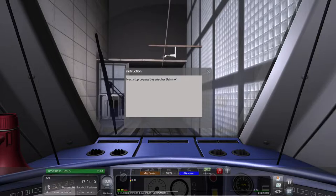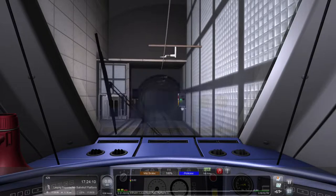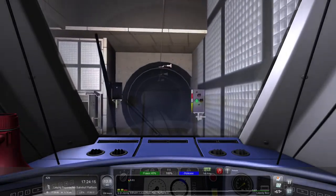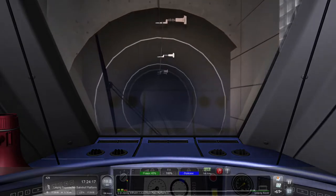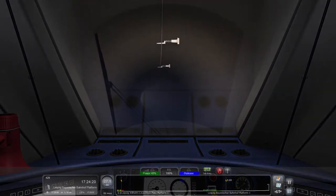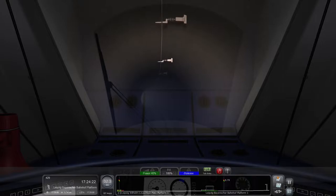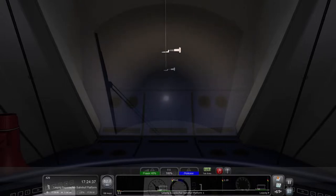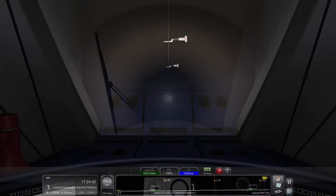Off to Leipzig Bayerischer Bahnhof. Leaving Leipzig Wilhelm Leuschner Platz, our next stop is Leipzig Bayerischer Bahnhof. If you ever see a station that has colorful tubes along the ceiling, that's Leipzig Bayerischer Bahnhof, ladies and gentlemen.